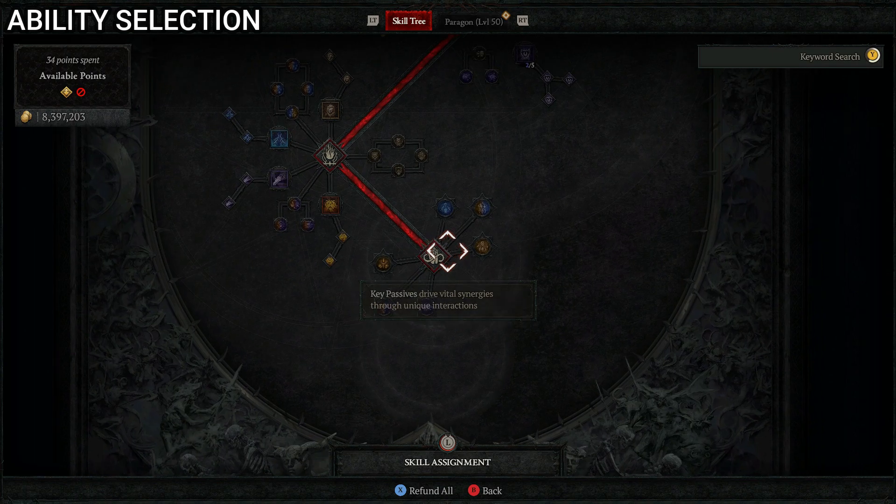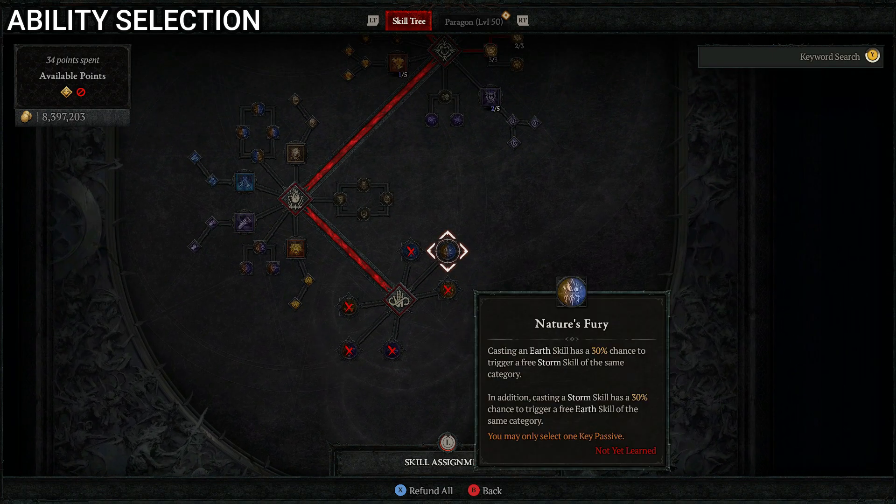Down to our passive skills, the one we want is Nature's Fury. Casting an earth skill gives a 30% chance to trigger a free storm skill of the same category, and casting a storm skill has a 20% chance to trigger a free earth skill of the same category. Since we want to focus on earth and storm skills for this build, Nature's Fury makes perfect sense — it has a decent chance of triggering a free skill when alternating. That's all the skills for this build.